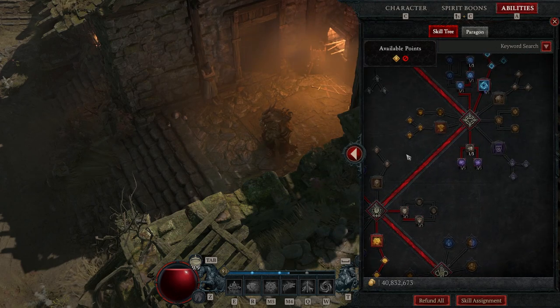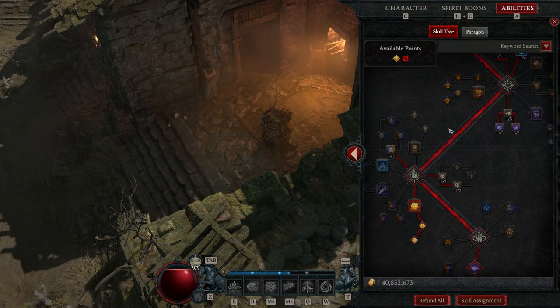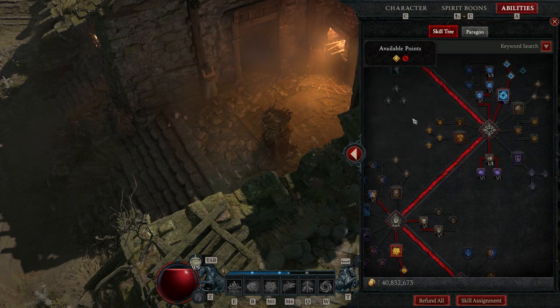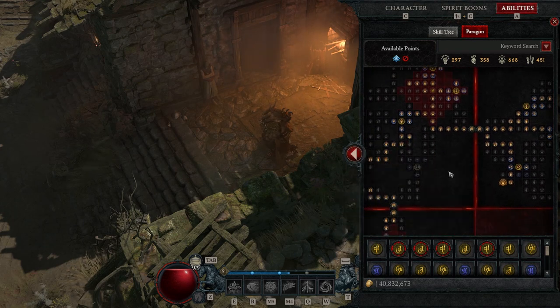Overall it didn't actually go that bad. There was a lot of damage that thorns did that I was surprised by — I think I saw some 95,000 crits in there. I basically used Hurricane to apply poison and vulnerable to the enemies.